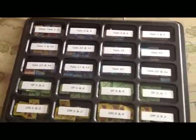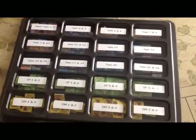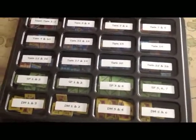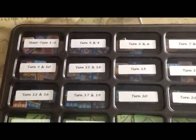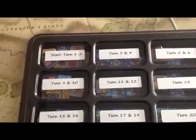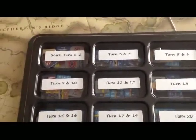Eric has come up with this chit pull system, which I understand he first started with his game Across 5 Aprils, which universally got some very good reviews — a game I never owned because it was out of print. So this is the logical progression of that system. The best way to sort the counters for this game is actually by turn arrival, because that's kind of the way the game works. In many Gettysburg games you sort counters by corps, but if you do it by turn arrival you'll find it much simpler. So we'll take the pieces out for turns 1 and 2 and show you what it's all about.